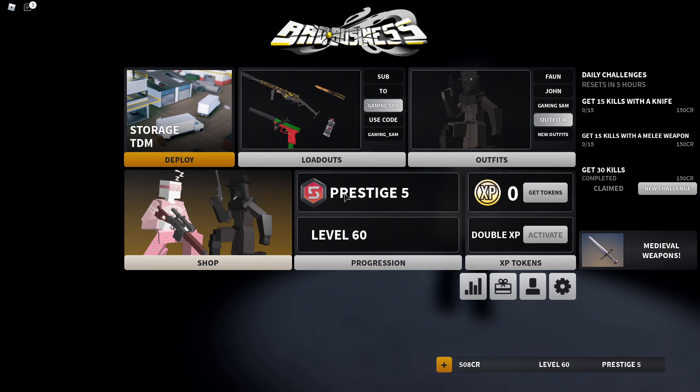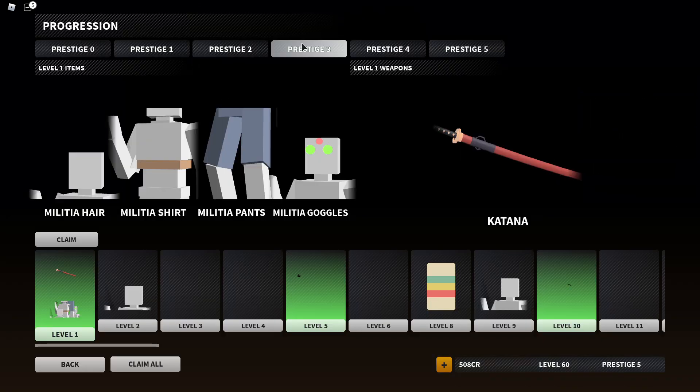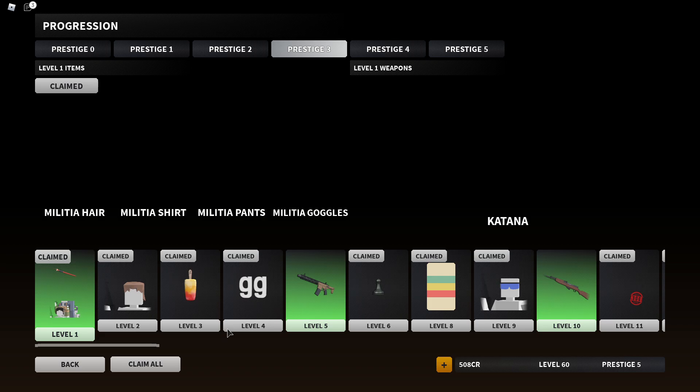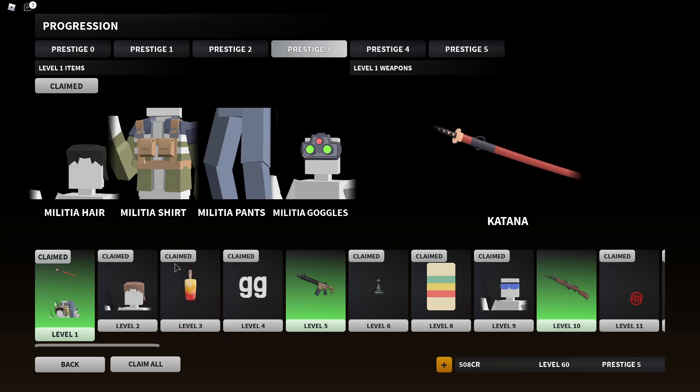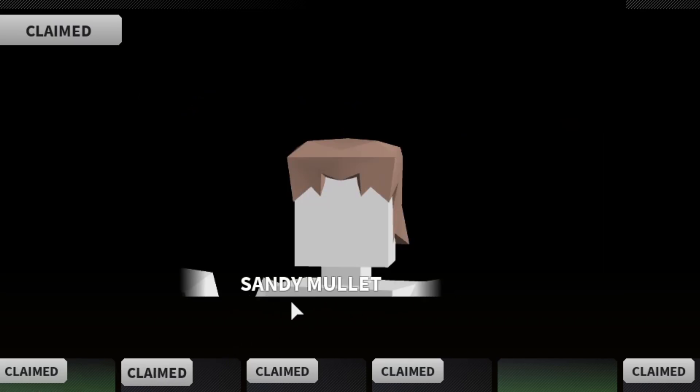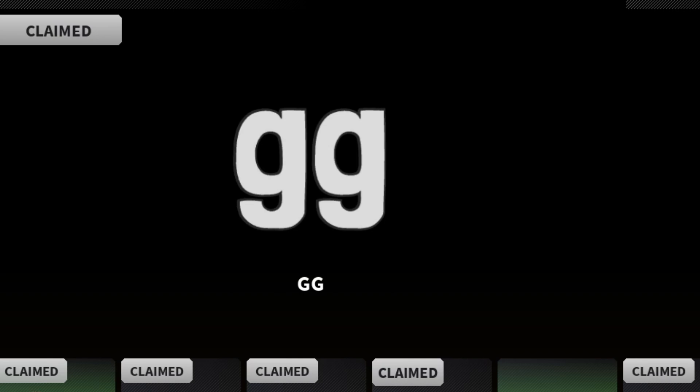But today boys, we are going to be looking at the Prestige 3 cosmetics. So I'm going to go ahead and claim all — we're going to claim everything and go down it. We claimed everything, we gained so much stuff. So we got the Militia hair, got all this Militia stuff, we'll check that out. That sandy mullet, the mango popsicle — GG, I'm guessing that's a sticker.